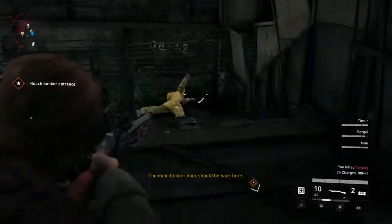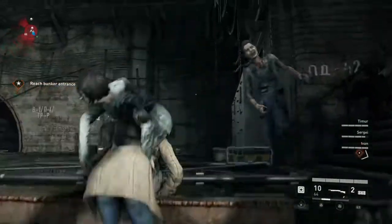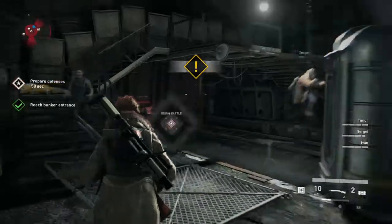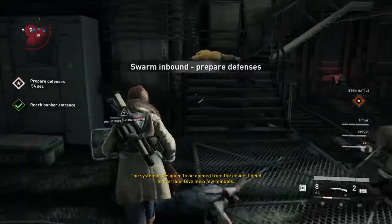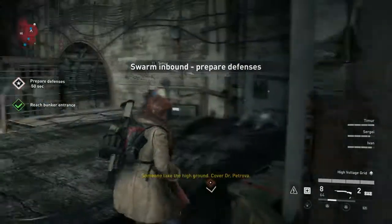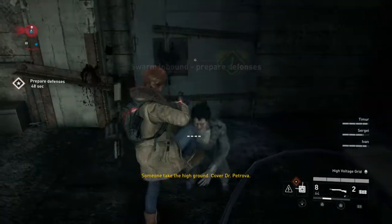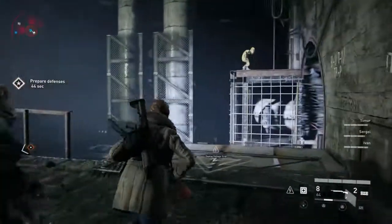Not a good sign. The main bunker door should be back here. The system is designed to be opened from the inside - I need to override it. Someone take the high ground and cover Dr. Petrova. I just stepped on him - give us a gas pack.